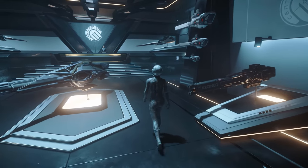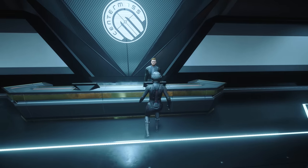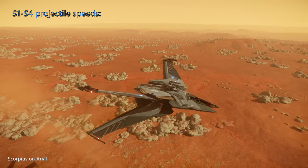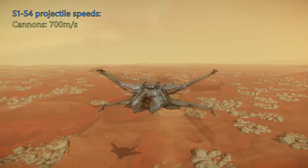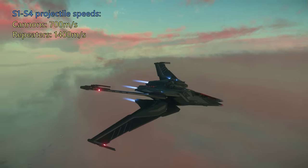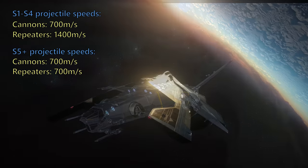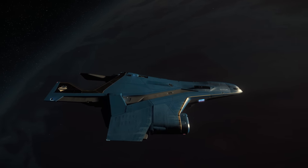Now let's dive into the different types of ship weapons. The too-long-didn't-read is that in almost all cases, you'll want a ship fitted with a full laser cannon or laser repeater loadout. I maintain a Google Doc that links my preferred loadouts for all ships, so check that out if you want recommendations for a specific ship. At size 4 and below, cannons are better for larger, slower moving targets since they have slower projectile speed of 700 meters per second. Repeaters are better against smaller, faster moving targets with double the projectile speed at 1400 meters per second.